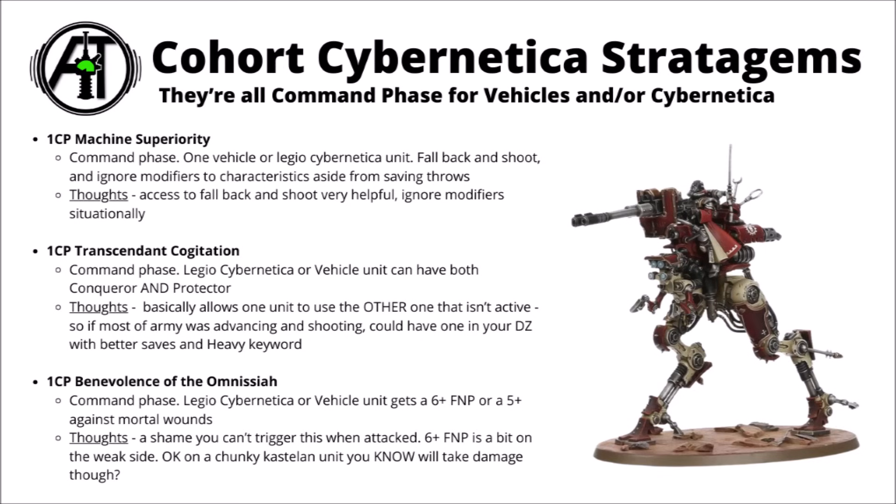For 1 CP, there's Transcendent Cogitation — a Command Phase stratagem affecting a Legio Cybernetica or Vehicle unit. That unit can gain access to both the Conqueror and Protector Doctrina rather than just one. Best used to give a unit access to the one you haven't selected at base — for example, if you had a lone Scorpius Disintegrator in your deployment zone and activated the Conqueror Doctrina for the rest of your army, this could also give it the Protector one, so it would have the AP debuff against enemy shooting and plus one to hit via Heavy. The Heavy and Assault keywords are mutually exclusive, but you could potentially stack the other buffs in the right situation.